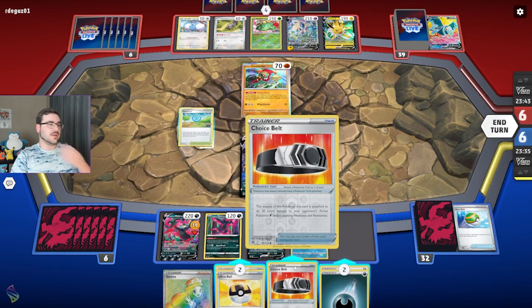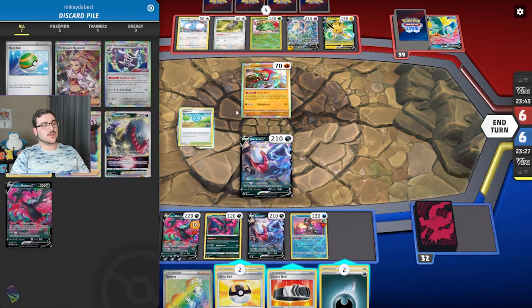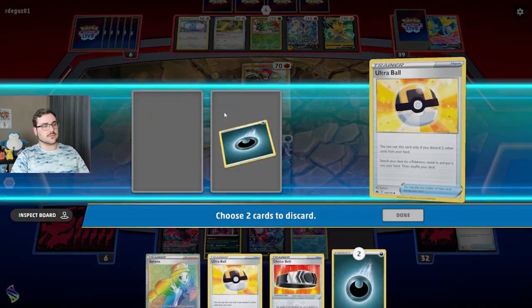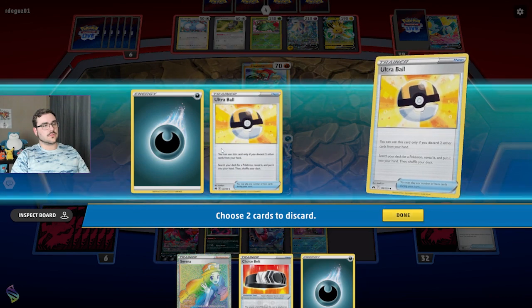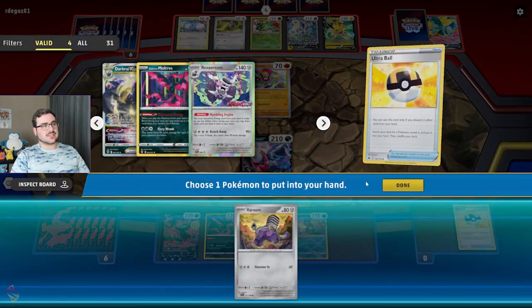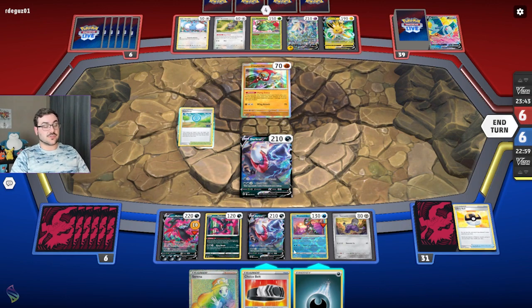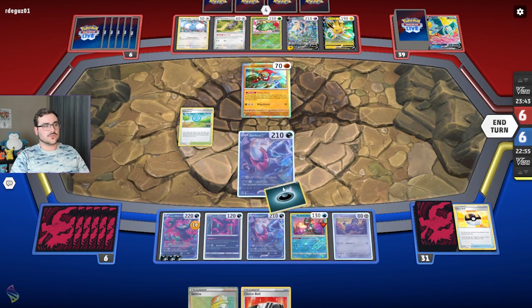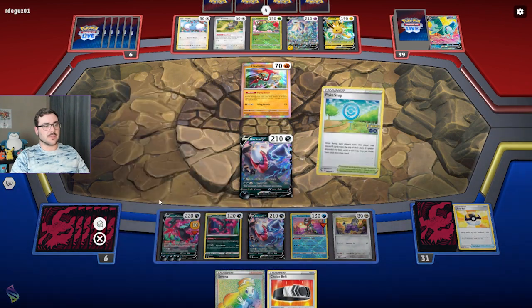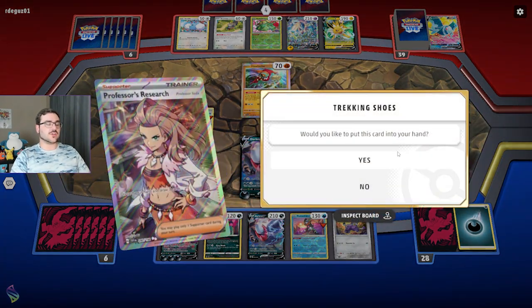I want to get out Greninja so I can get extra dark energy in the discard pile. Dire Flame Wings, get extra dark energy — then I'm inclined to Ultra Ball away both darks. I could grab the DarkCrai V-Star potentially, but I don't have enough going this turn. I guess it doesn't hurt to evolve into the active. I grabbed the Rev Room and set myself up for next turn. I attach for turn then hit Poké Stop — oh that was an insane Poké Stop hit! Let's go!